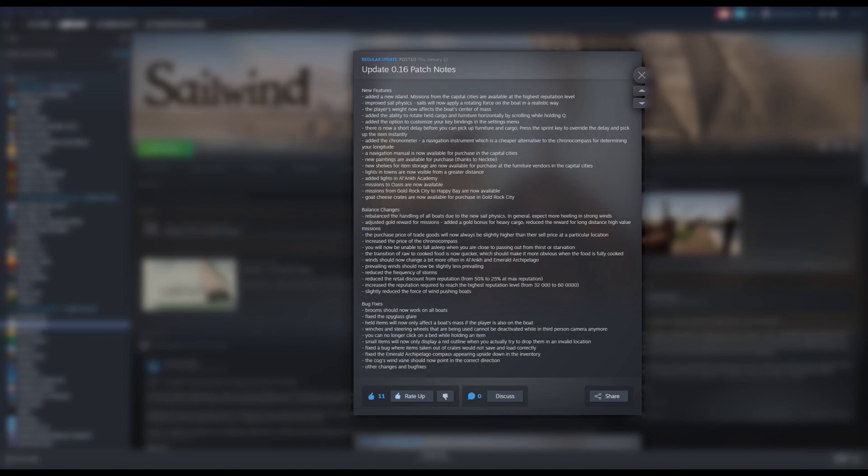Because of the introduction of the chronometer, the chrono compass is now more expensive — it's very much an end-game device. Once you have it, you can use it as a one-stop shop for your compass, chronometer, latitude, longitude, and navigation. You don't really need any other tool unless you want to do sightings at different times of day, since the chrono compass only works at noon, whereas the angle finder works any time at night.